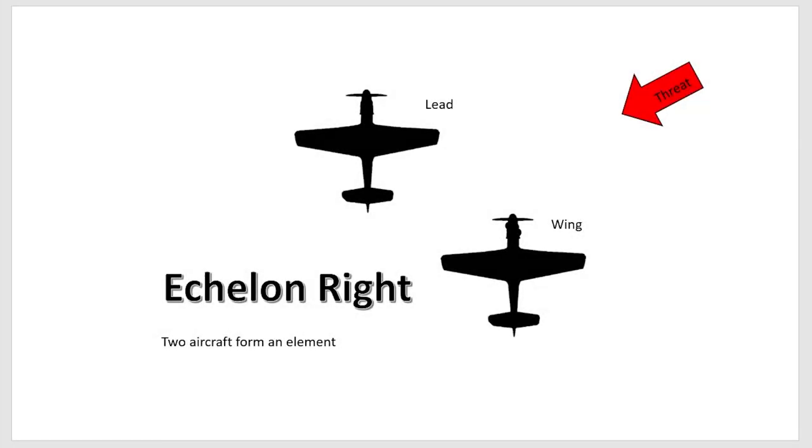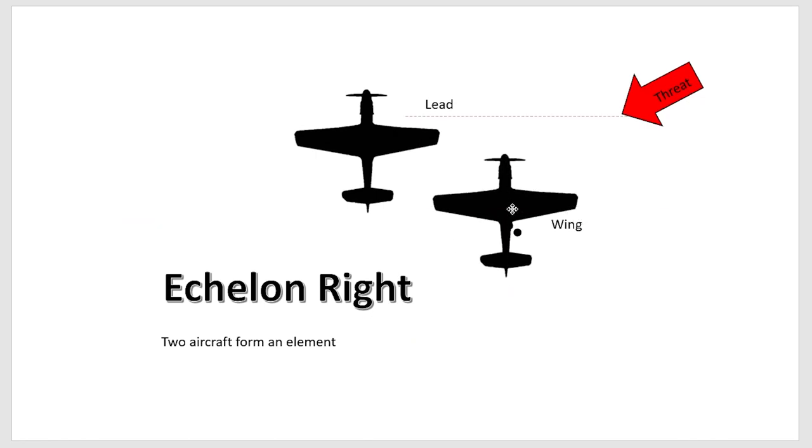Let's get into some formation positions. The first one is echelon right — we have an element of two aircraft in a nice tight formation. The advantage is that you're tight on each other, which helps keep you visible to other traffic, especially in the pattern. This is a really handy formation to use when departing or returning to an airfield. You can also use it en route.